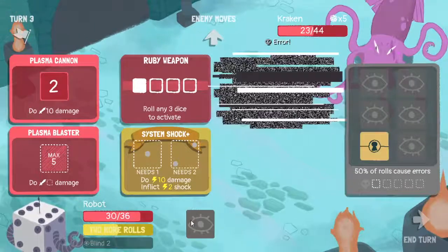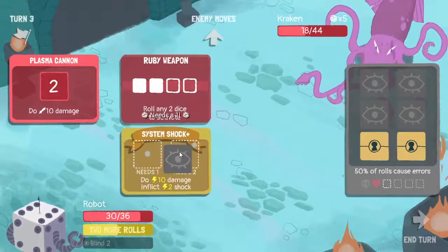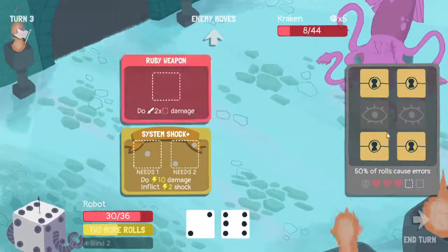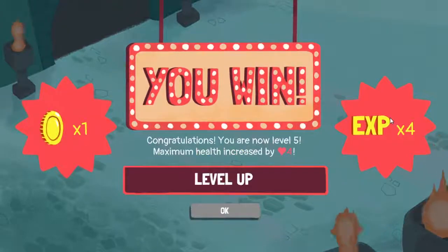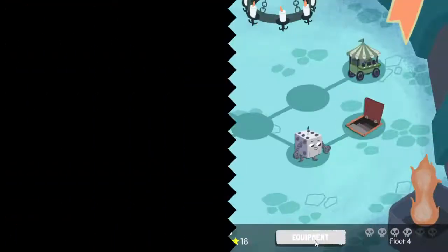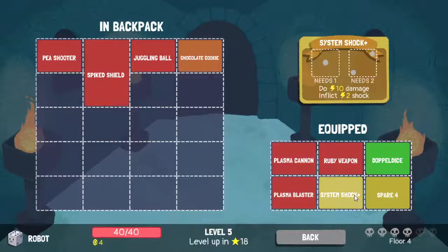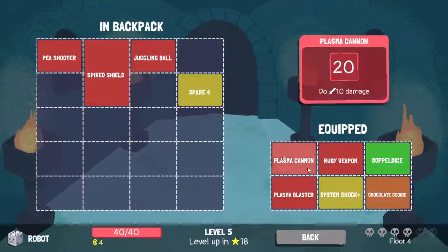Grab a spare four - like this, that was a five. I don't know what - a two, there we go. Alright I want to see what was left. Okay, I can't - call arm, do one damage, add one each roll. I'll take chocolate cookie. I'll get rid of a spare four, or will I get rid of double dice - actually, doppel dice.